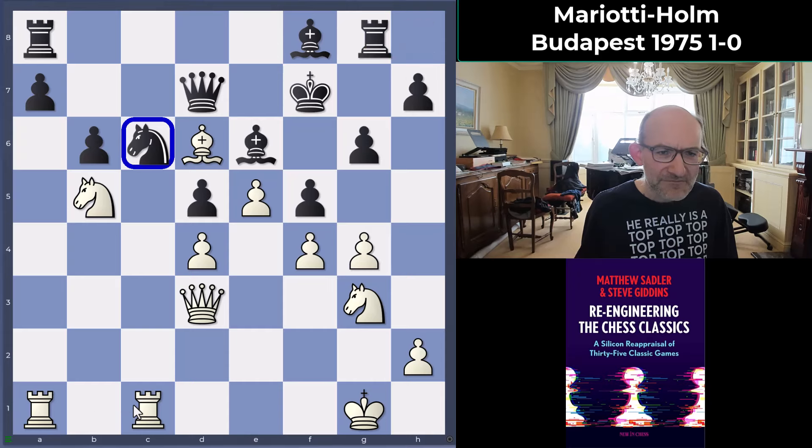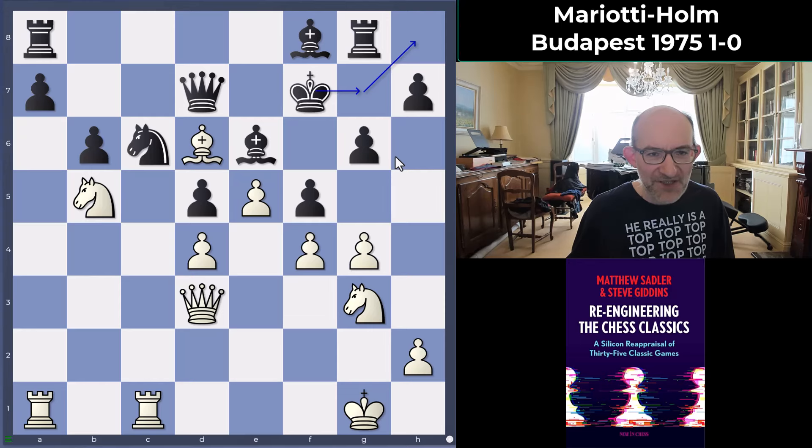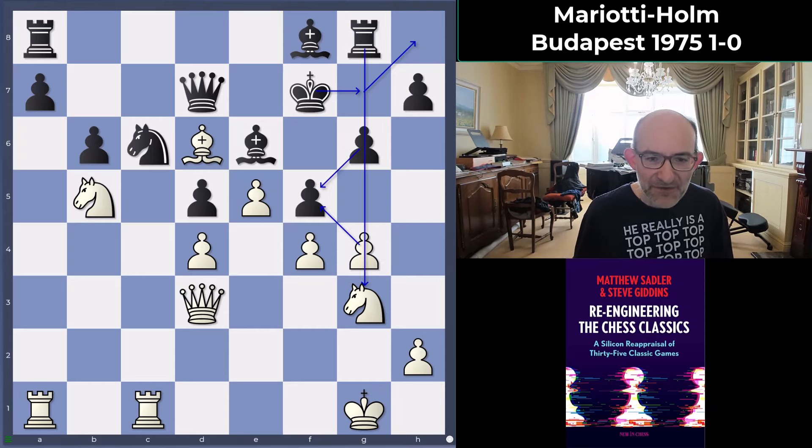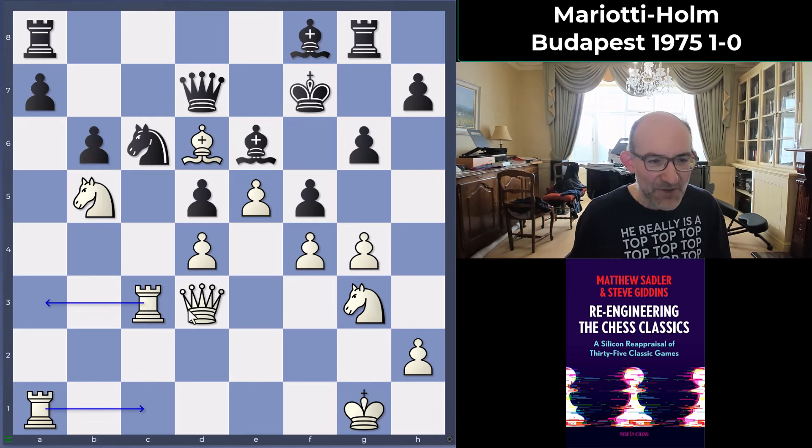Black played rook g8 — Holm was thinking maybe to get the king across, and if g-takes-f, there's a pin, so just trying to get ready for that. Rook c3 very nice from Mariotti — flexible: the rook might come to b3 or d3, whichever is wanted. If a few pieces move out of the way the rook might also come through. Rook c8 and now Mariotti really went for it.